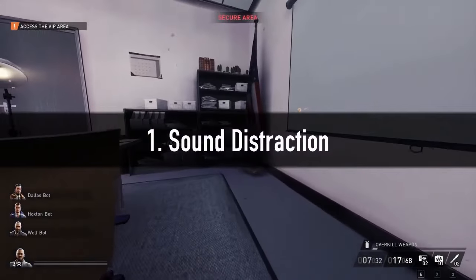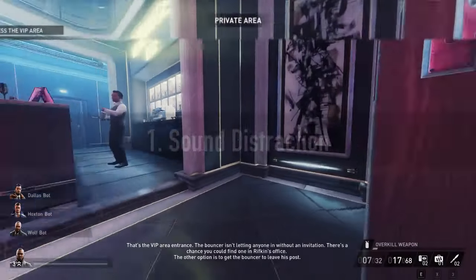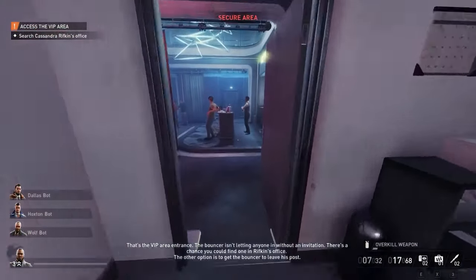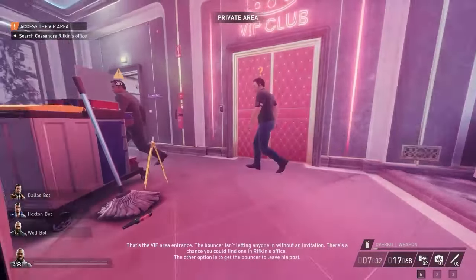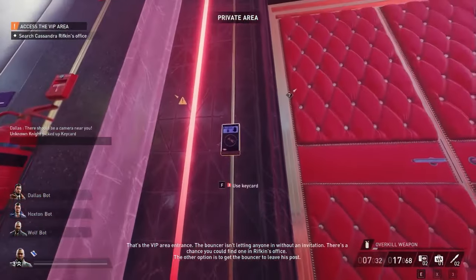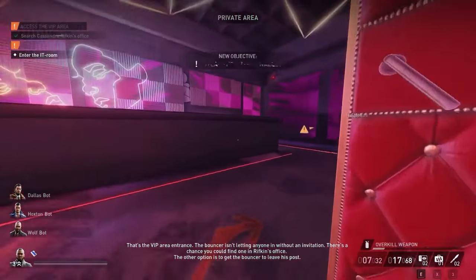The first only works on higher difficulties, as a secured area is needed. By sprinting in the staff areas around and behind, Mr Bouncer and friend goes to investigate, allowing us to swipe his keycard and get through the unattended door. The upside is that no skill points are needed.